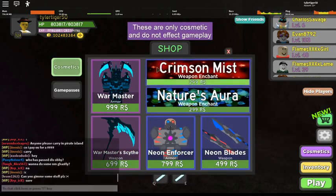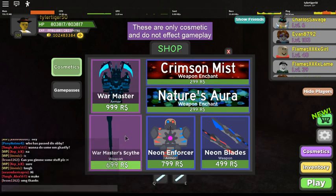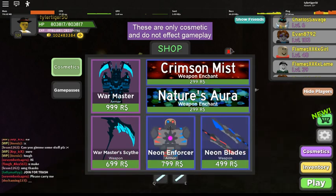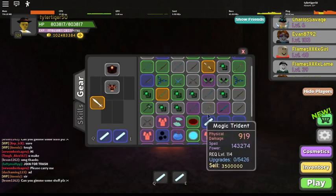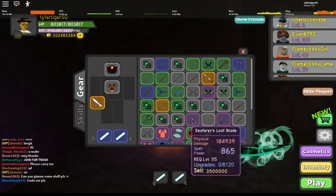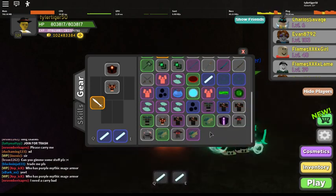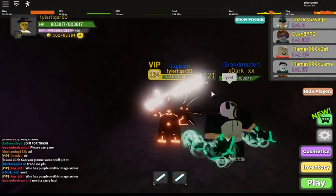As you can see, the new shop has the War Master, War Master Scythe, Neo Enforcer, Neo Blades. Soon I might be giving away a few of these, and also the Mythical Mage Helmet and Mythical Warrior Armor. Make sure you stay tuned and see ya.